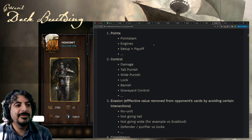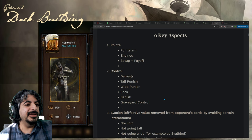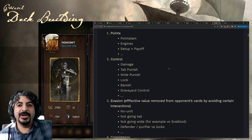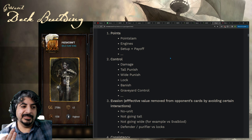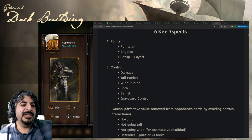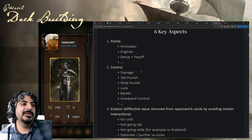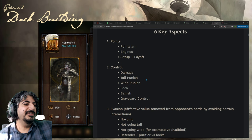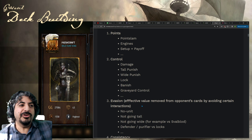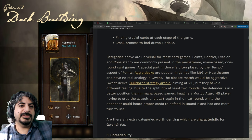Then there's consistency. Some of you may have heard me talk about the requirements for an archetype to be competitive in Gwent. I've always said it needs points, control, and consistency — I never really thought about evasion, but this makes a lot of sense. I've always said things like dwarves are never going to be a real archetype because they don't have proper control, or vampires can't kill anything — they can only bleed stuff down. Mill may have evasion and control and consistency but usually lacks points. The best decks have all four categories.